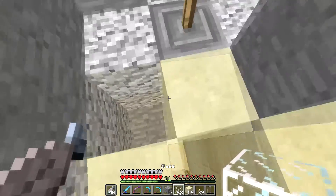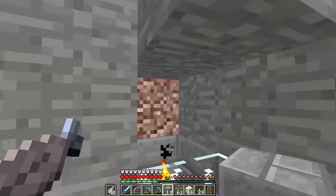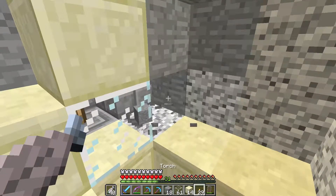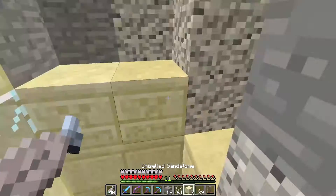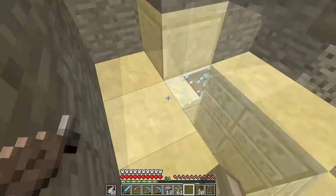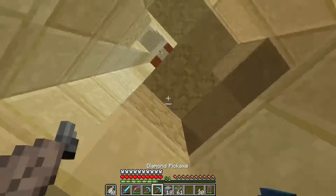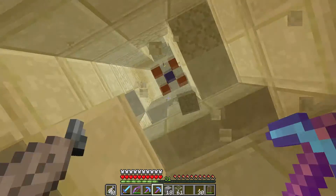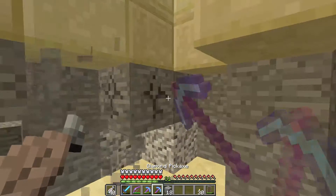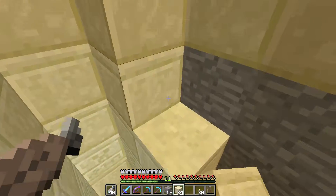I place four of these here - smooth sandstone, smooth sandstone, smooth sandstone, and then chiseled sandstone. Mine a little bit, and here we go - this looks pretty good. I don't need that, or that. Now we are at this level where it's already smooth sandstone, so this is really quick to build.